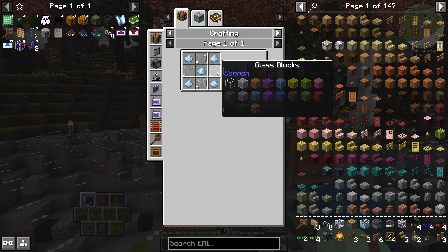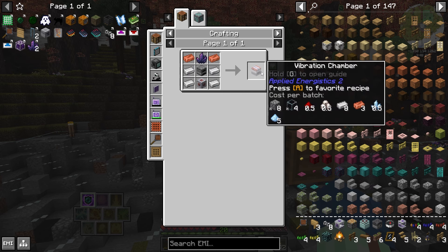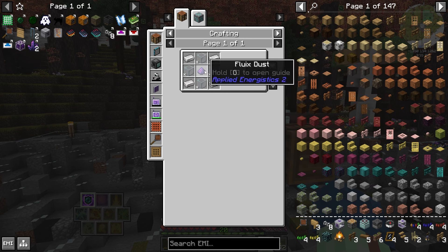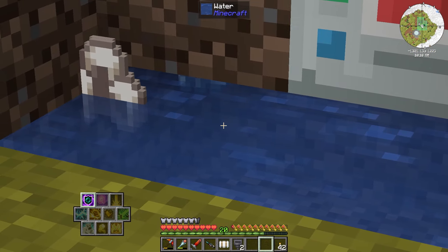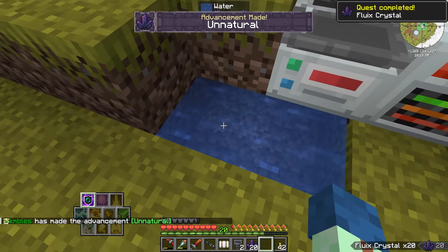I thought this would be a complicated block but quartz glass is just five of the dust. So for five of the dust you can make the energy acceptor, which gets you the vibration chamber, which you put in this recipe. The matter condenser is also super cheap — just a little bit of fluix dust. Let's get this. You just do an in-world transformation on those three to get yourself the fluix.